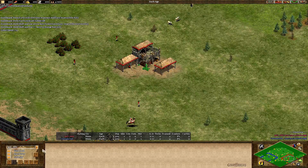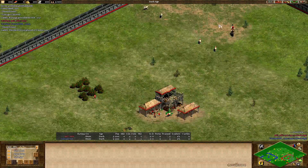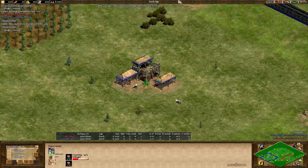Game number three, the last game as of now between Eddie and Monos. We have a Huns mirror this time — Eddie playing in red, Monos in blue. Let's go through the maps again.